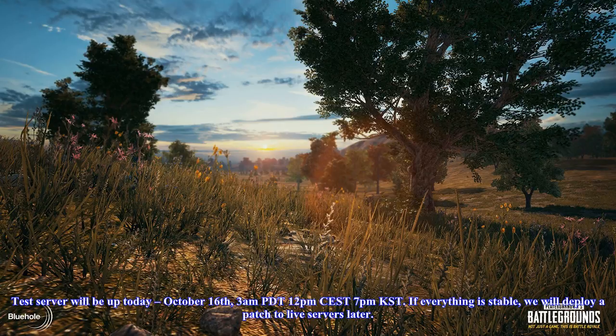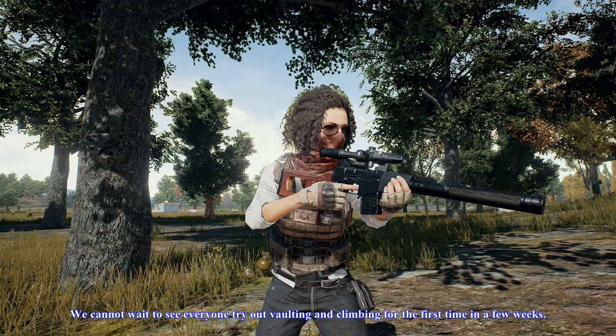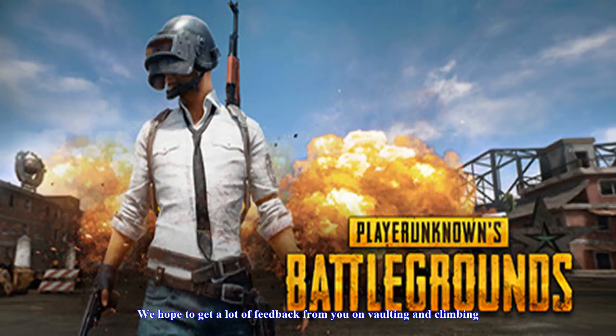Gameplay: decreased the starting island item spawn levels in order to adjust the item balance on the northeast side of Erangel. Bug fixes: eliminated the fire animation and effect that occurred in the starting airplane when a player was on fire from a Molotov cocktail. Fixed a bug that enabled a character to hold a main weapon and frying pan simultaneously. Fixed a spectator mode bug of flickering weapon UI icons.